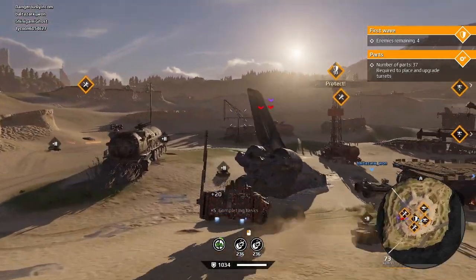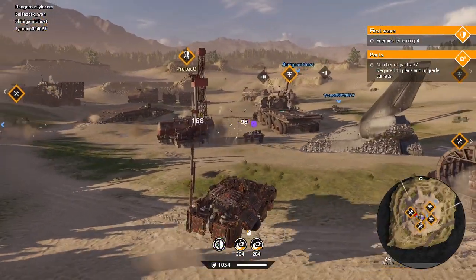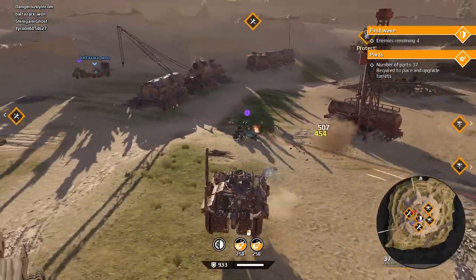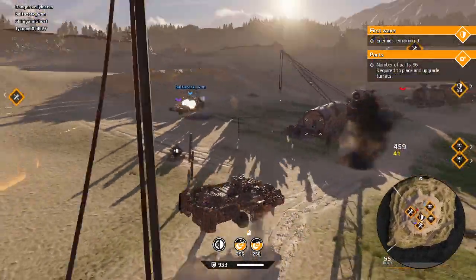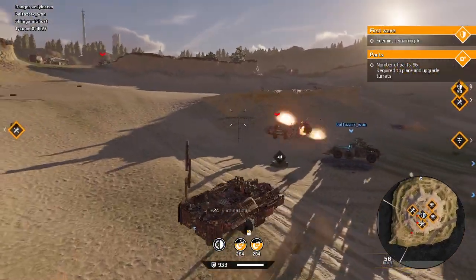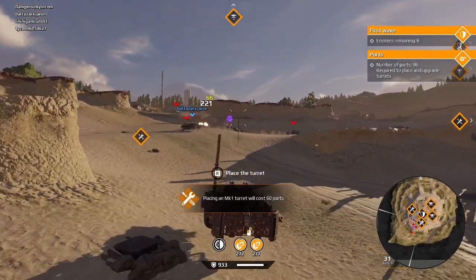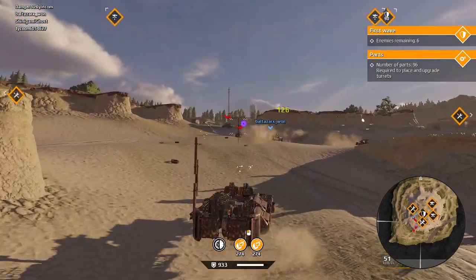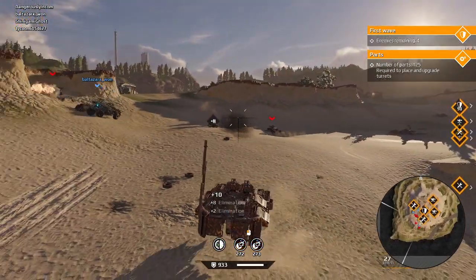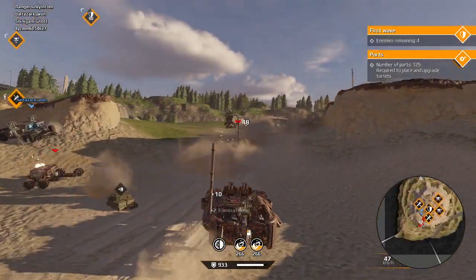To get the most score out of turret building, you build your level 1 turret — that's plus 5 score — then you let the raiders destroy it, then you go back and rebuild it again for another plus 5 score. The raiders come back and destroy it, and you build it again and again as many times as you can manage. It only costs you 60 parts for 5 score. Upgrading other levels is more expensive in parts and there are only so many parts you'll get.